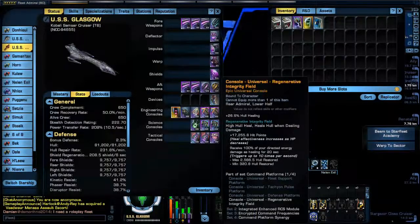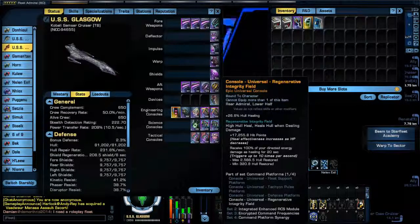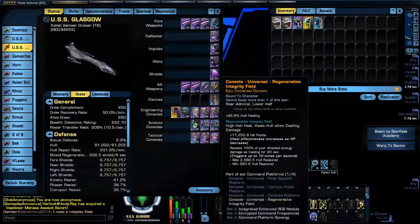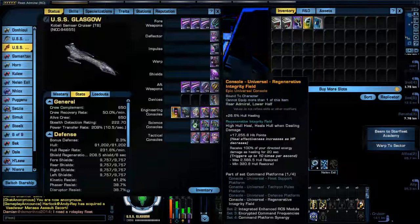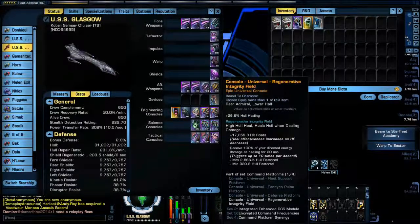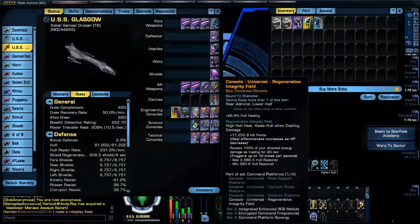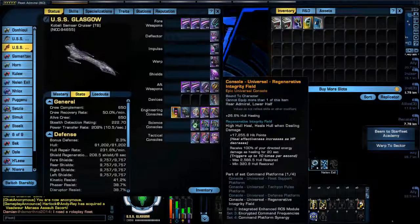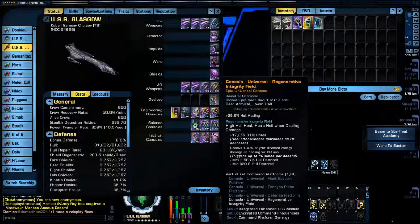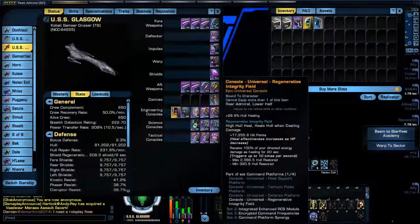There's the universal console that comes with the ship. It's kind of nice, but I have found I rarely ever need to use it, so I might be taking it off. As I understand, it's equippable on any ship, so I might put it on ships that seem to always need something like that — an extra shield heal. It's a neat shield heal that also sends out a pulse around the ship that affects enemies when you activate it.